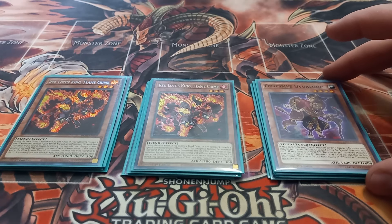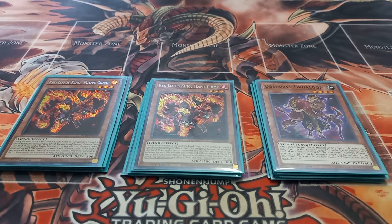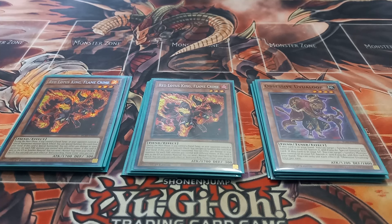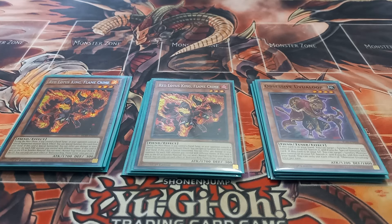Next I play one copy of Obsessive Ovaloop. Obsessive Ovaloop has the effect that if it's in your hand, you can target a synchro monster you control or in your graveyard, banish it, and then special summon it. If this card's in your graveyard, you can target a synchro monster you control or in your graveyard, banish it, and if you do, add this card to your hand. You can only use each effect of Obsessive Ovaloop once per turn.